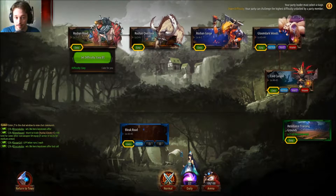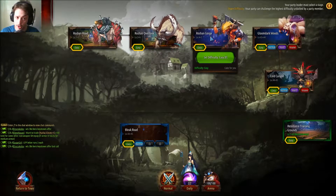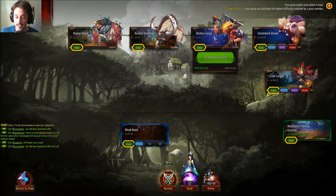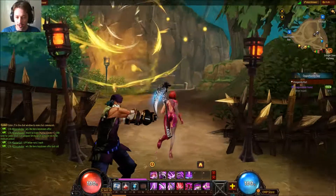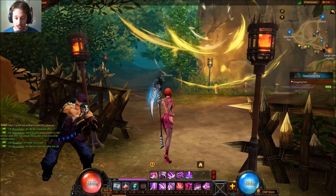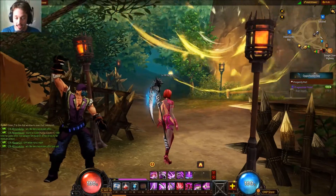So here we are — that's the first dungeon, or it might be that one, or it could be that one. I don't remember. But you're going to be doing whatever dungeon is available to you until you unlock the next one, and you're going to repeat that until you get to the next town. Then just do the same thing again — do the highest available dungeon, and repeat it until you level up and unlock the next one.